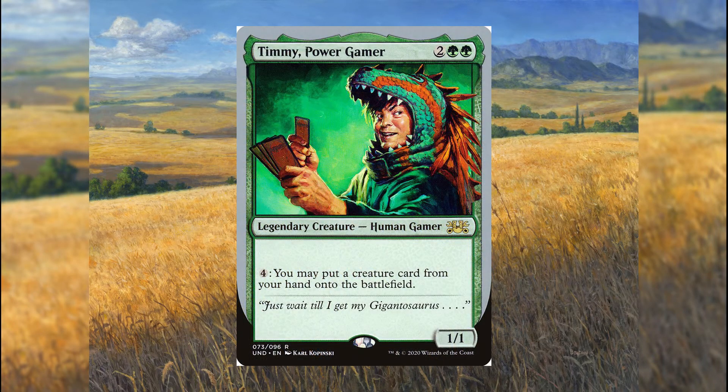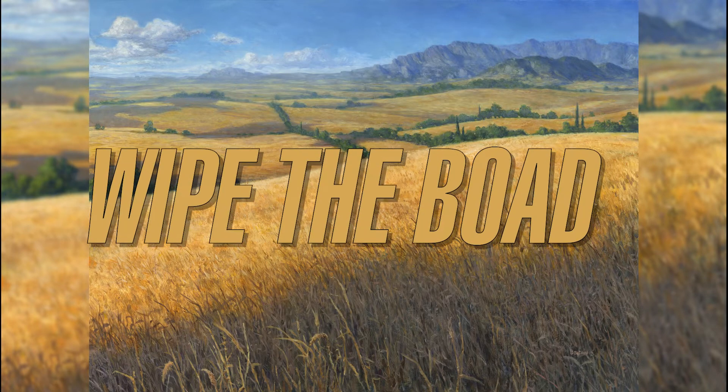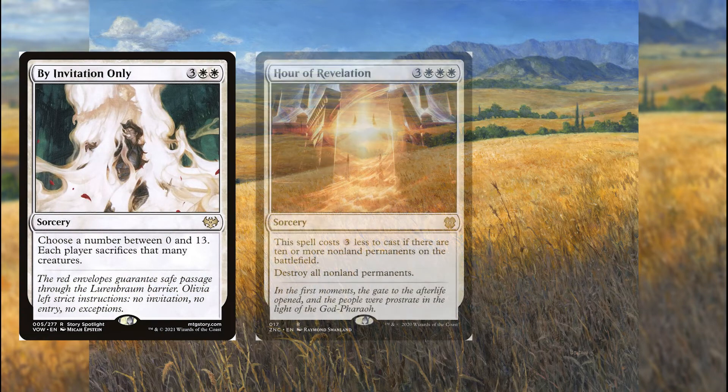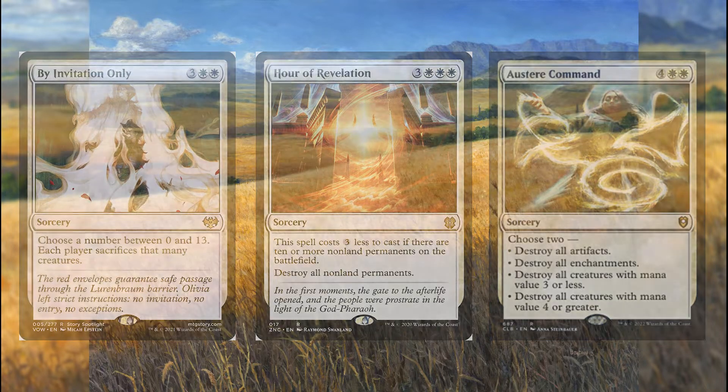But Timmy just won't learn — he flipped into a big board state of dinosaurs using Genesis Wave. We're going to use cards like By Invitation Only, Hour of Revelation, and Austere Command. By Invitation Only gets around indestructible by making players sacrifice creatures. Hour of Revelation gets cheaper to cast if there are 10 or more non-land permanents on the battlefield. And Austere Command lets us pick 2 of its 4 modes.